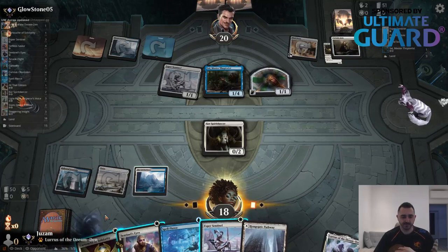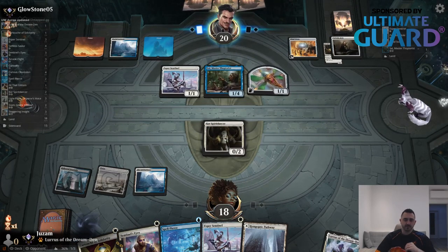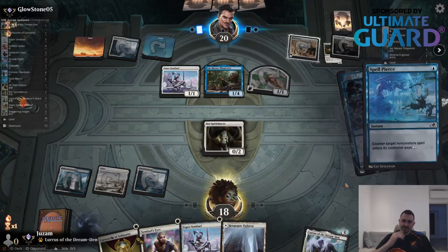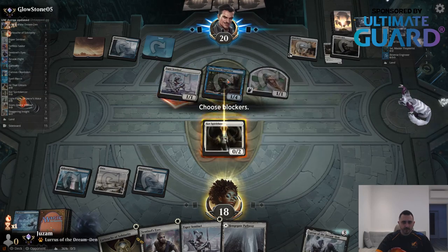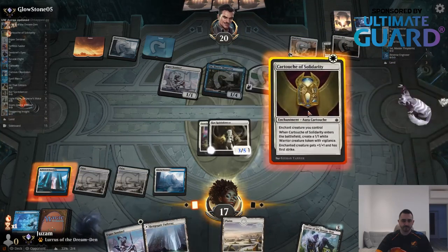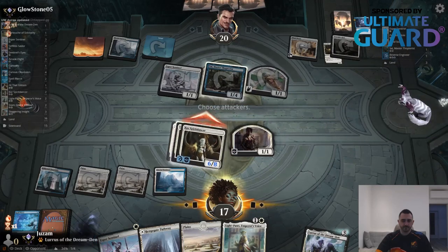Because first of all, even if I play an Aura I'm just giving them a card. And second, I can't really see them having some kind of combo with Bardic Inspiration. They're going to still draw a card but better than three I guess. I can block. I will pay. Again, I will pay. Let's see if this is going to be good enough.